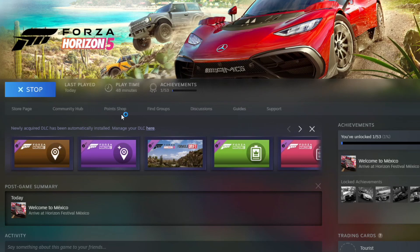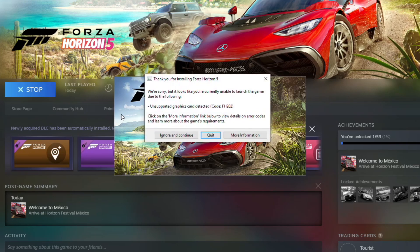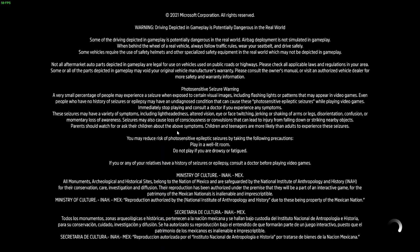We are running the Steam version of the game and the first thing to note is that on loading we are going to get a warning message from the title. This informs us that Intel Iris Xe Graphics is unsupported hardware for this game. We get the warning but if we click ignore and continue — and you have to do this every time — the game will load up as normal.